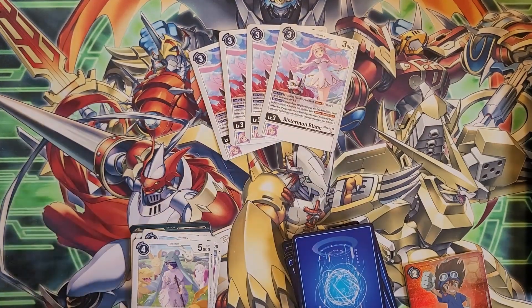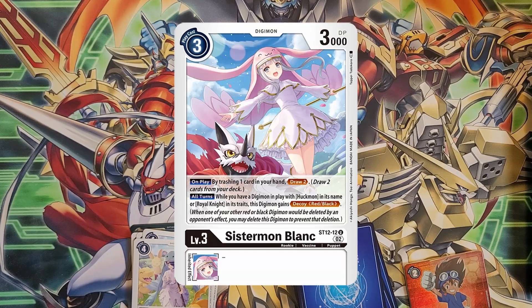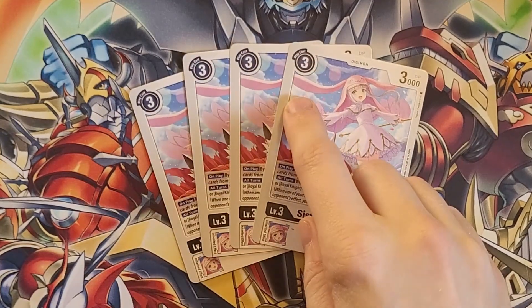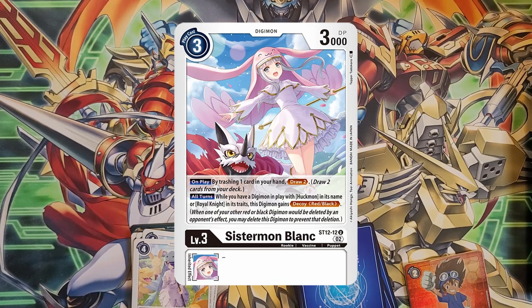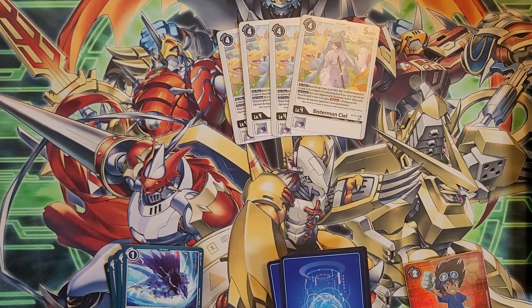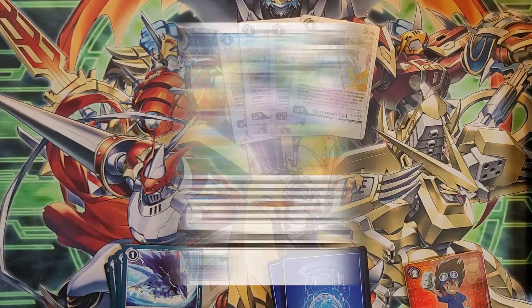For Sistermons, we get four Sistermon Blanc — note that the Sistermons in this deck cannot evolve; you have to hard-play them. When you play her, you trash one card in your hand to draw two. You can use cards like Gankumon and Savior Huckmon to bring whatever you discard back from your trash, so it's not necessarily a total loss. All turns, while you have something with Huckmon in its name or Royal Knight in its traits, this one gets Decoy (Red/Black).